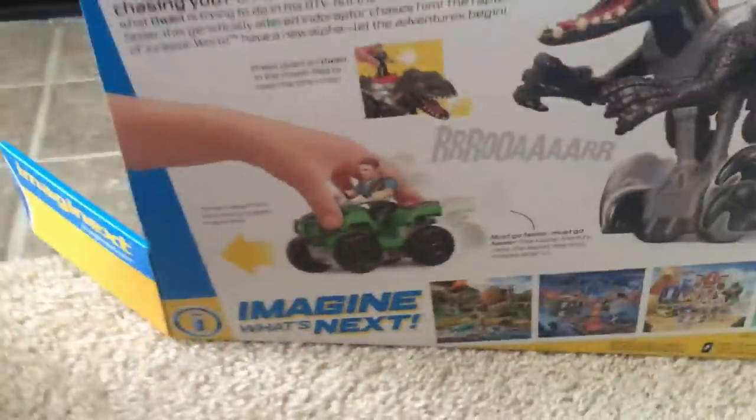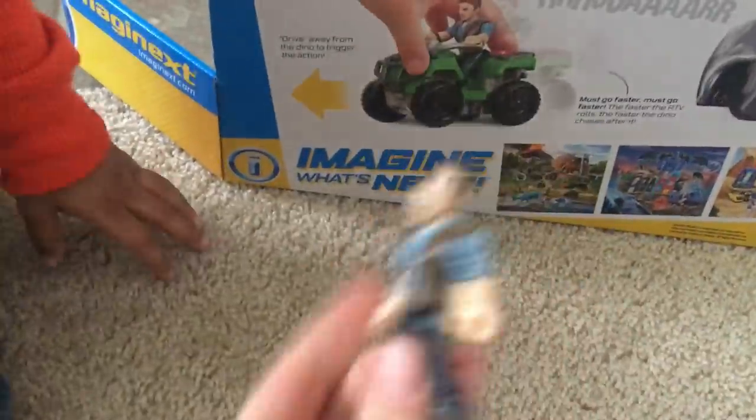So it goes like this. He comes with an Owen figure. Where's your Owen figure? Right here. Owen looks cool. So he looks like he walks.